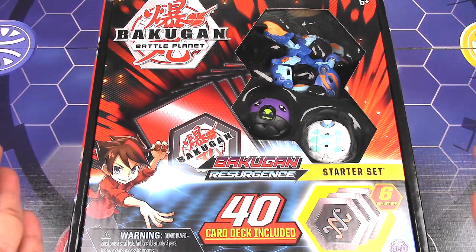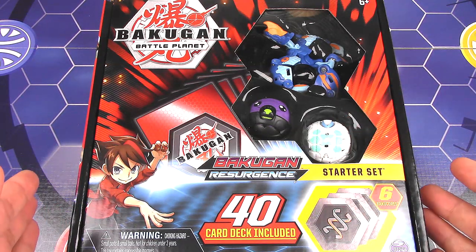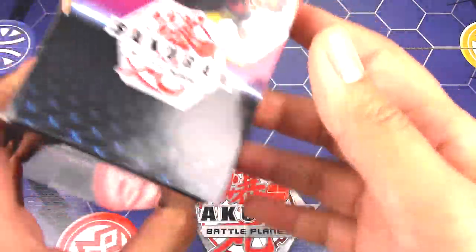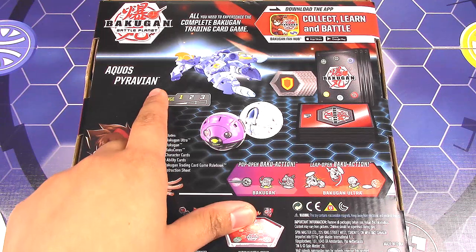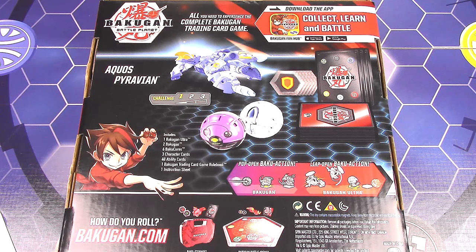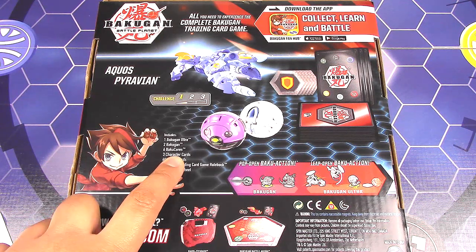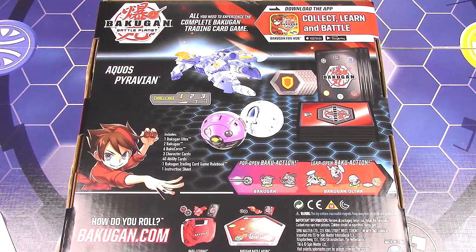Here's the front of the packaging. It's very much the same layout as from Bakugan Brawlers. On the back side you can see Aquas Pyravian, Darkus Kobo, and Haos Tritonium still in their ball form. It comes with 1 Bakugan Ultra, 2 Bakugan, 6 Baku cores, 3 character cards, 40 ability cards, and the rulebook and instruction sheet.